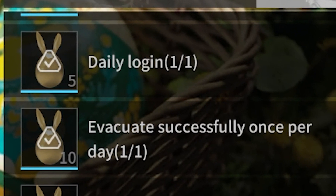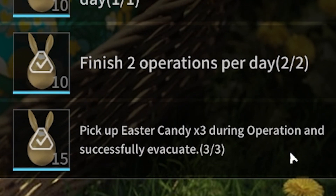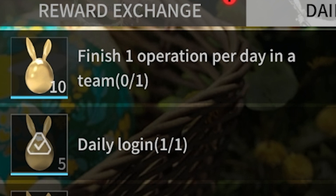Log in daily. Evacuate successfully once per day. Finish two operations per day. Pick up three Easter candies during operations and successfully evacuate. And finish one operation per day in a team.